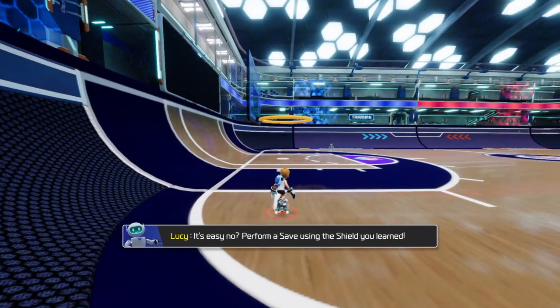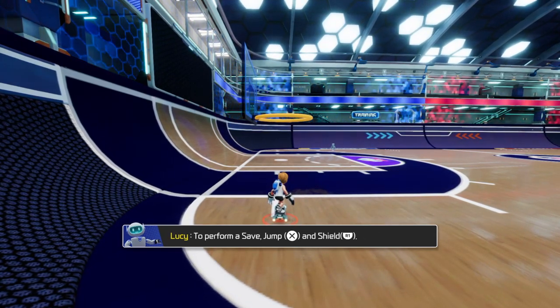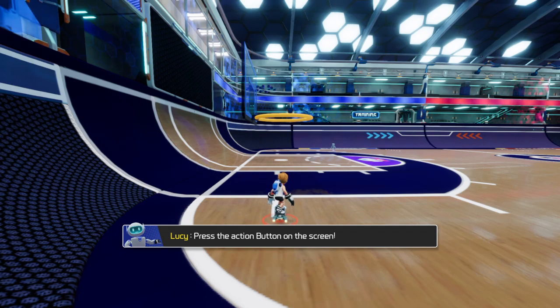It's easy now. Perform a save using the shield you learned. To perform a save, jump and shield. Press the action button on the screen.